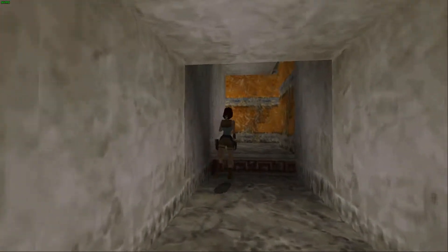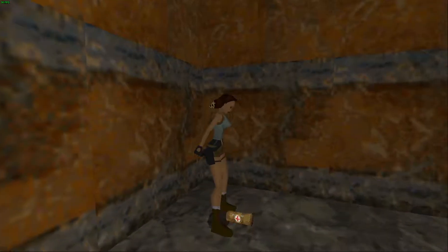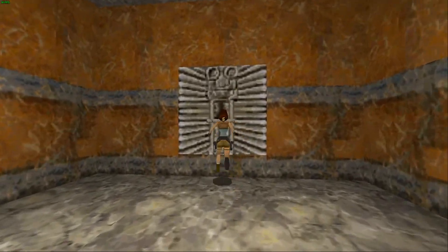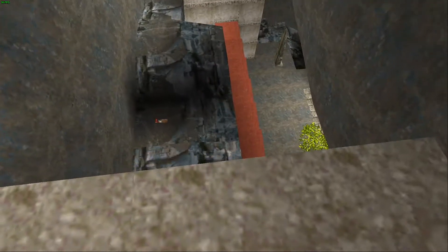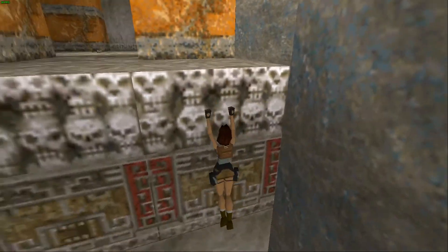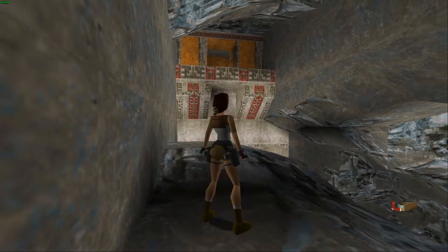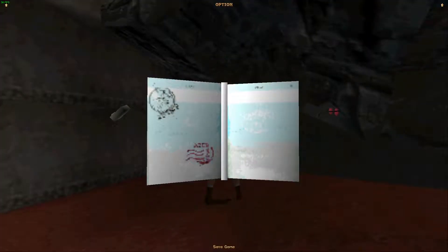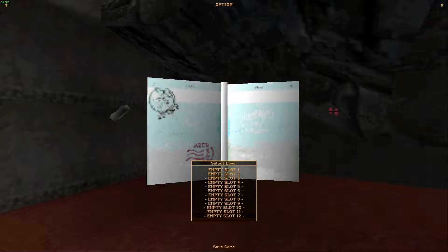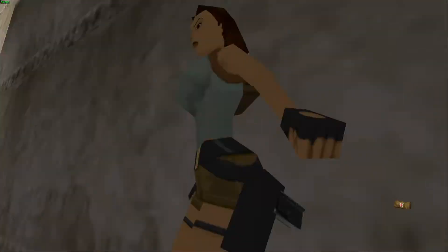This puts us in this room right here. There's another bat somewhere — got him, take him out. We take a step back and look down — you can see there's some shotgun shells over here. Now in the PlayStation 1 version there are blue floating crystals in certain areas called save crystals, and you can only use them once — they go away. In this version of the game I can save 16 times. So just for giggles I'm going to save real quick and then we're going to continue on.